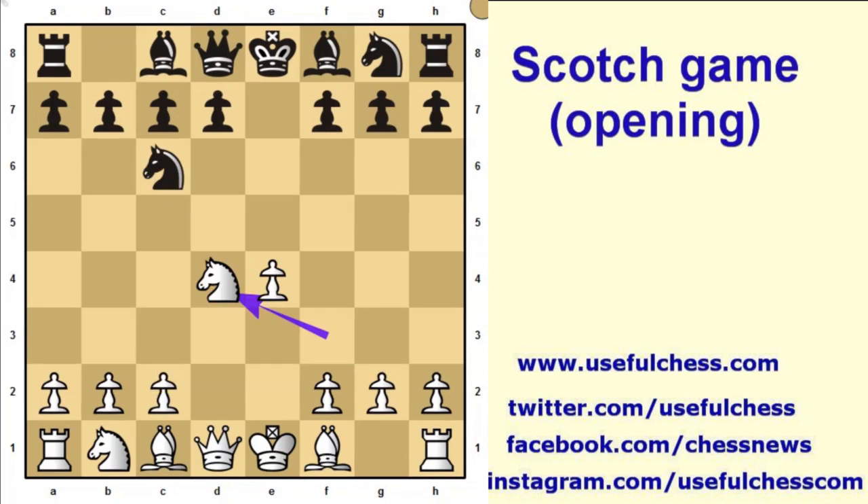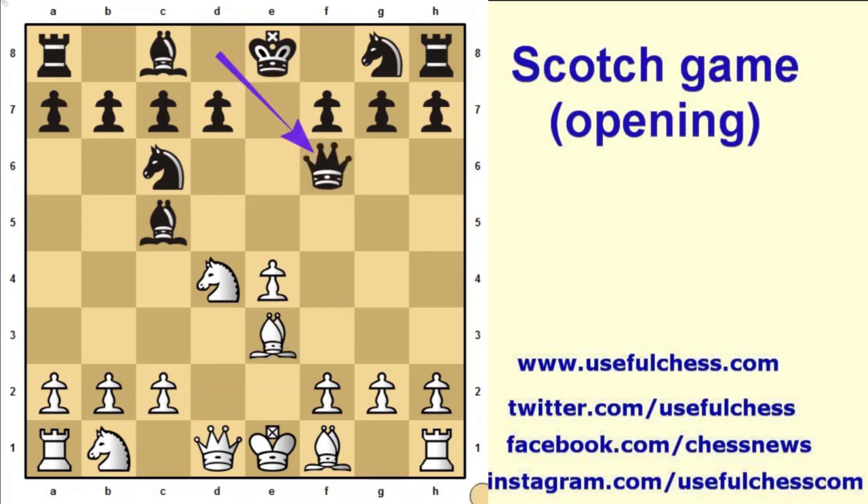The classical main line is bishop c5. Black attacks the knight. White defends the knight. Another attack comes from black, and now three pieces are attacking the white knight.